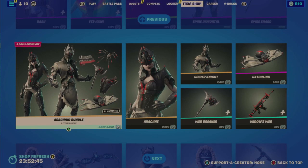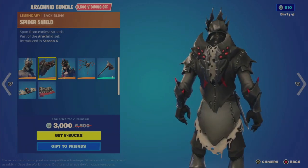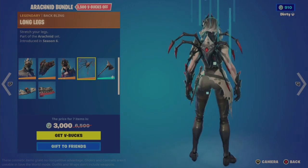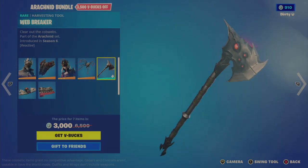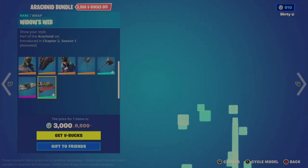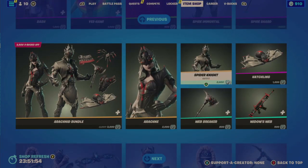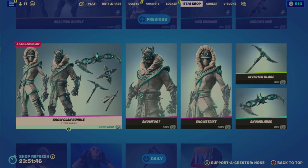They brought back the Arachnid bundle — last in the shop February 24th, 43 days ago — at 3000 V-Bucks, 3500 off. I feel this is really overpriced. There's the Spider Knight, considered Legendary hence the overpricing, though I don't agree. The Spider Shield is very basic, matched by the Arachne outfit with long legs back bling, Web Breaker reactive tool, Hatchling glider, and the Widow's Web animated wrap. Individually, outfits are 2000 each, which feels overpriced.